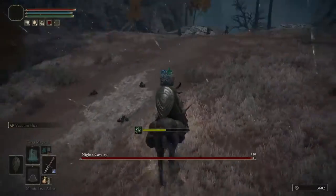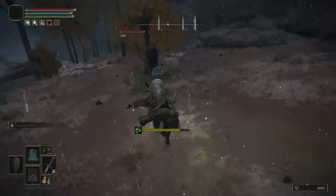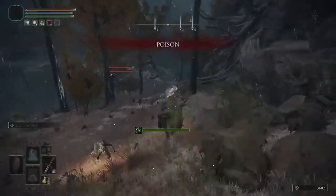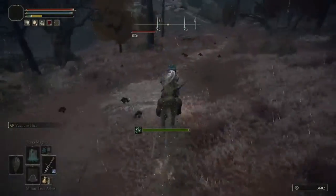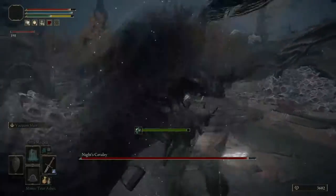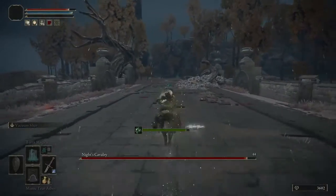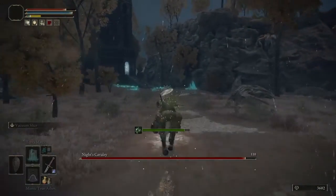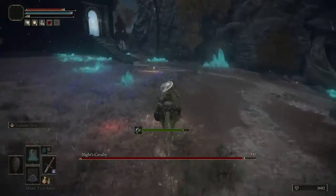This time it doesn't work — I get too far up and he resets, going back to the bridge. On the way down I get poisoned. If this happens, just go touch the grace site and then come back and try it again, which is what I do here.